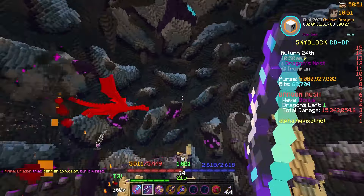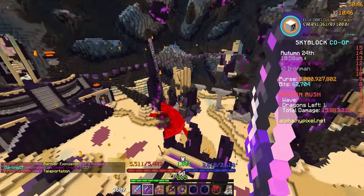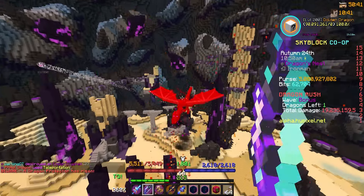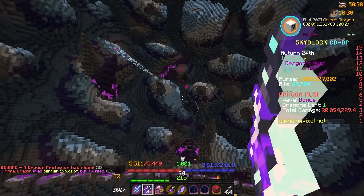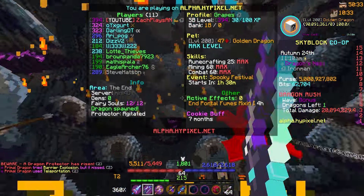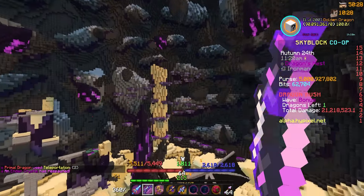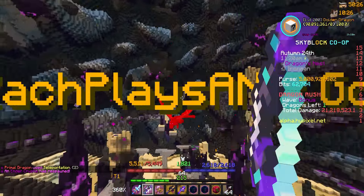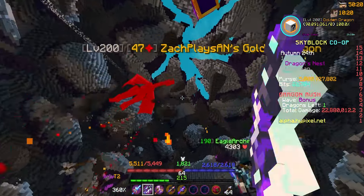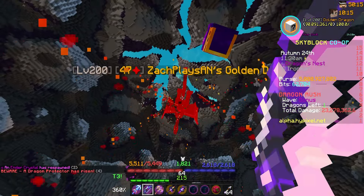People are spawning more dragons while the Dragon Rush is going on — this is gonna be kind of ridiculous. Lots of chaos, lots of dragons, and overall a pretty good time. Look at this — there are four dragons that just spawned. The term feels kind of weird on alpha; I don't know if this shooting behavior is coming to the main server because in dungeons that could be a massive issue.